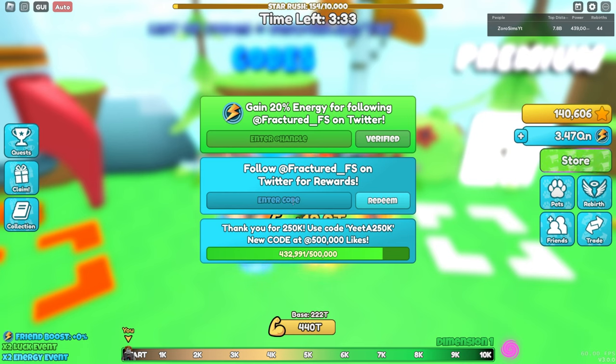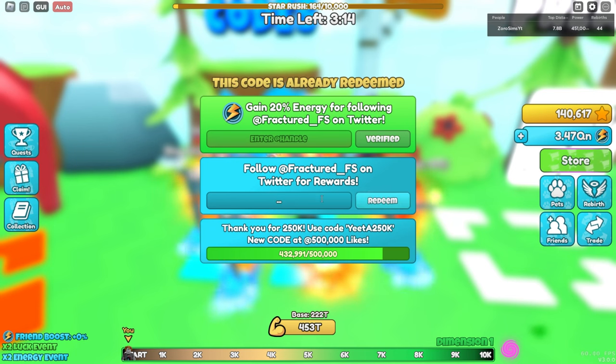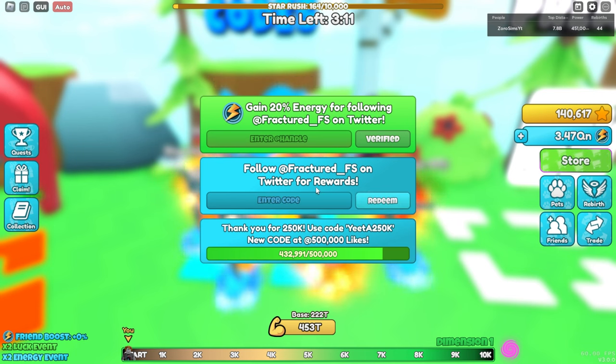Alright, let's get right into it. Starting with the worst ones — the really old codes. I'm going to go really quickly because 99% of you guys already know these old codes. Code number one is free power, and the next one is nightmares. That gives you the best mythic pet from whatever world you're currently on. Not a very good one, but it could be helpful for new players.